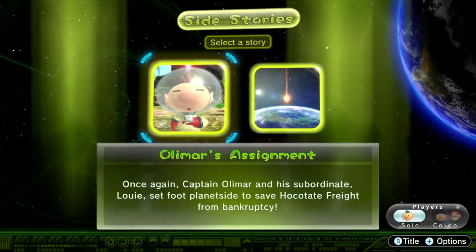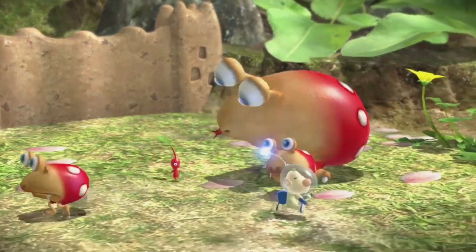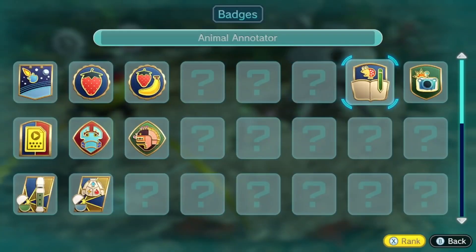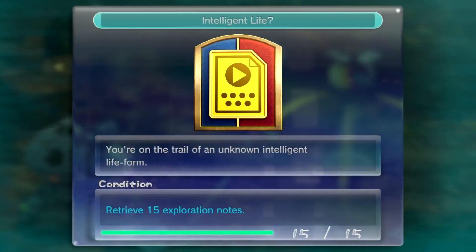Looking to explore even more? Try Side Stories. Captain Olimar and Louie land on the same planet, but in a different area than the other three explorers. You'll also receive in-game badges as you play the different modes. There are lots of badges, so try to get as many as you can.